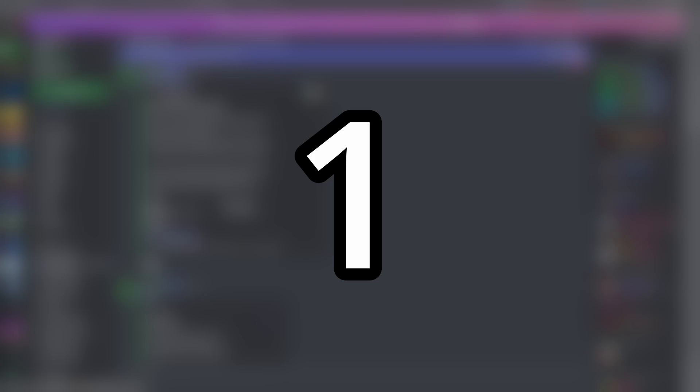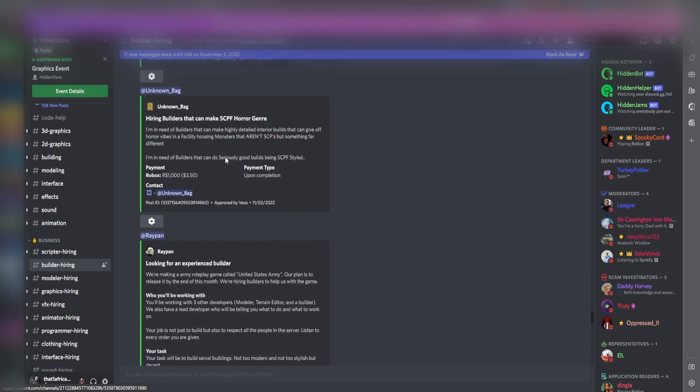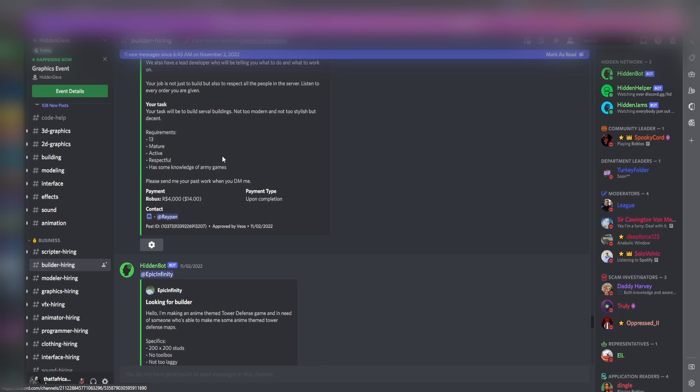Number one: I recommend Discord servers. The server I'm in right now is called Hidden Devs — I really recommend it if you're a starter looking for good offers. As you can see, there are people hiring developers and they pay a pretty good amount. I'll put the server link in the description. Another server I recommend is Road Devs, which is more for extreme beginners and doesn't offer as much, but it's worth trying. Make sure to make for-hire posts on each server, as this will attract people to commission you.